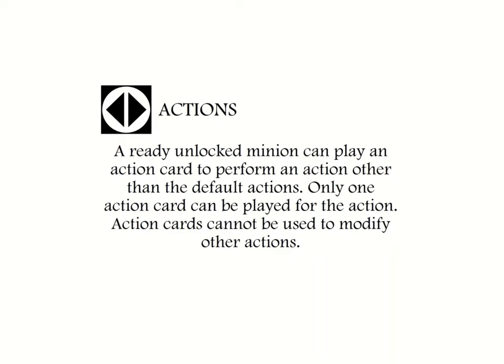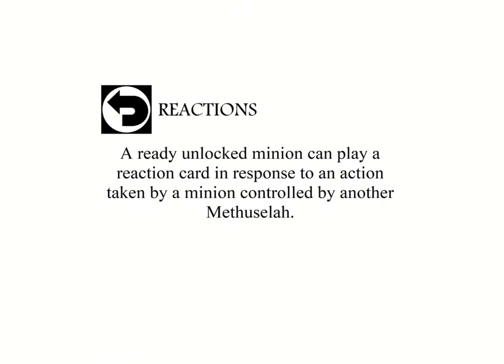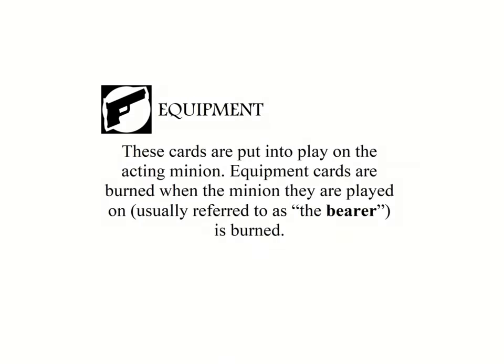Action cards are special orders or actions a minion could take outside of the basic actions normally available to them — some can replicate the effects of basic actions at higher efficiency, while others can do something different altogether. Action modifiers can be played when a minion takes an action or uses an action card to alter the effects in some way before it is resolved. Reactions can be played in response to an opponent's minion's action, either to reduce the effect, cancel it, or something else entirely. Equipment are the weapons and tools that can be used by a minion — when played they are attached to the particular minion you control, and are usually burned along with them should they perish.